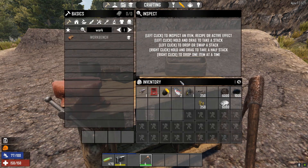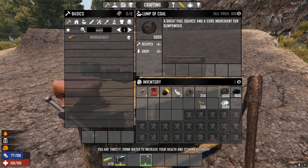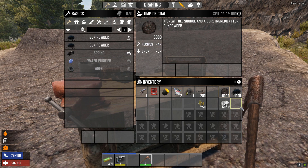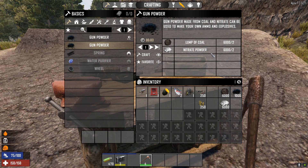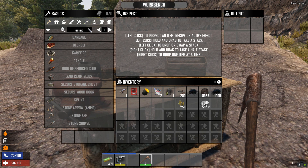Gunpowder is dead easy to make — you need coal and nitrate powder. If you've got a chemistry station it's a little bit more efficient; you get a little bit more from it, but you can do it without. With the chemistry station it takes one coal to one nitrate powder. Without the chemistry station it takes two. We can go ahead and create some — we've already created some there anyway.